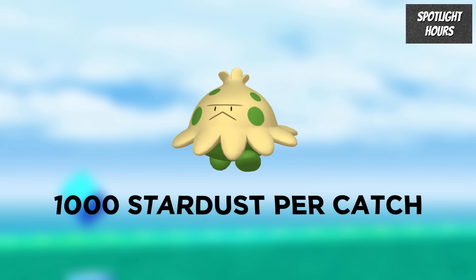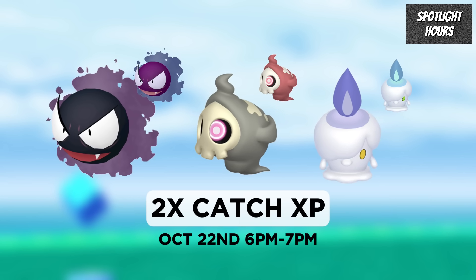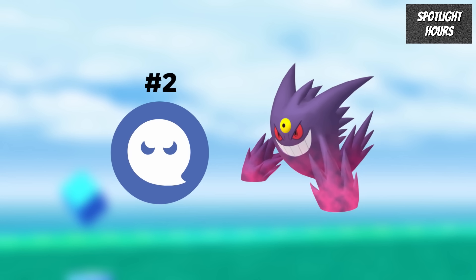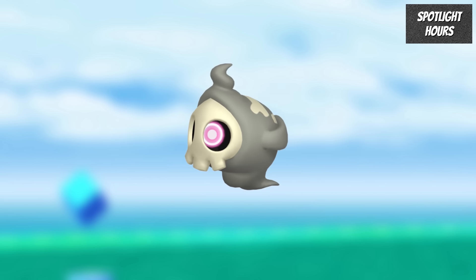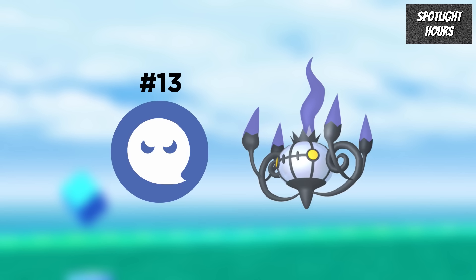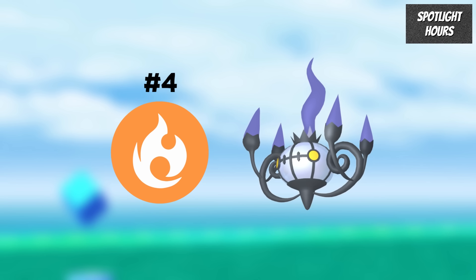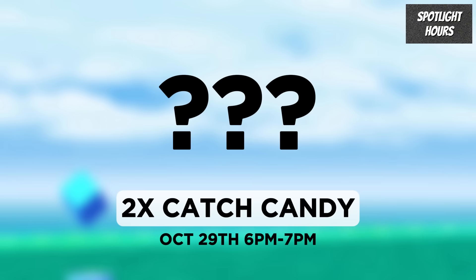During the Shroomish Spotlight Hour it will give 1,000 Stardust per catch, or 1,500 with a Star Piece active. On the 22nd will be Ghastly, Duskull and Litwick with 2x Catch XP — a great one to do because Mega Gengar is the 2nd best Ghost Type Attacker and the best Poison Type Attacker. Duskull is also worth going after if you play Ultra League, as Dusknoir is ranked 11 with 0/15/15 IVs. Litwick's evolution Chandelure is the 13th best Ghost Type Attacker and the 6th as a Shadow, and the 16th best Fire Type Attacker and 4th as a Shadow. Lastly on the 29th will be an unannounced Pokemon with 2x Catch Candy.